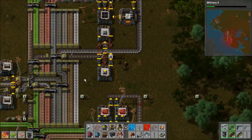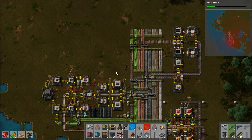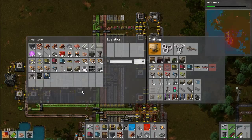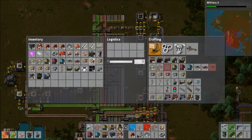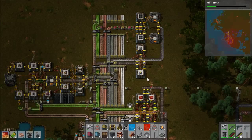I want to get this roboport set up. Still making these, still cranking these out. Once I get my substation — did I get my substation already? No, I had to go grab materials to make the substation. I want to come up with a design for the solar panels that will fill up an entire substation by itself and can connect two substations next to each other.